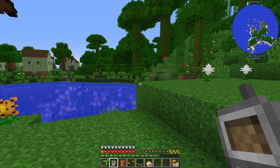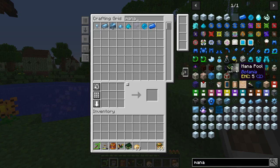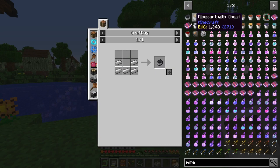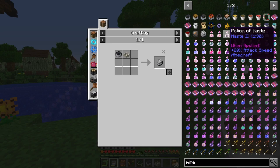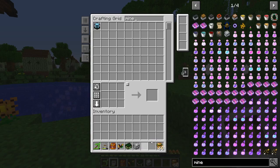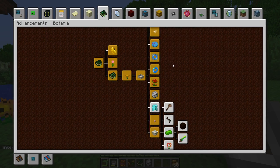This next achievement also seems easy. We create another mana pool, put the potato away, and make a minecart. Then we combine the minecart with the mana pool to make a minecart with mana pool. There we go — another advancement, we're doing pretty well here.